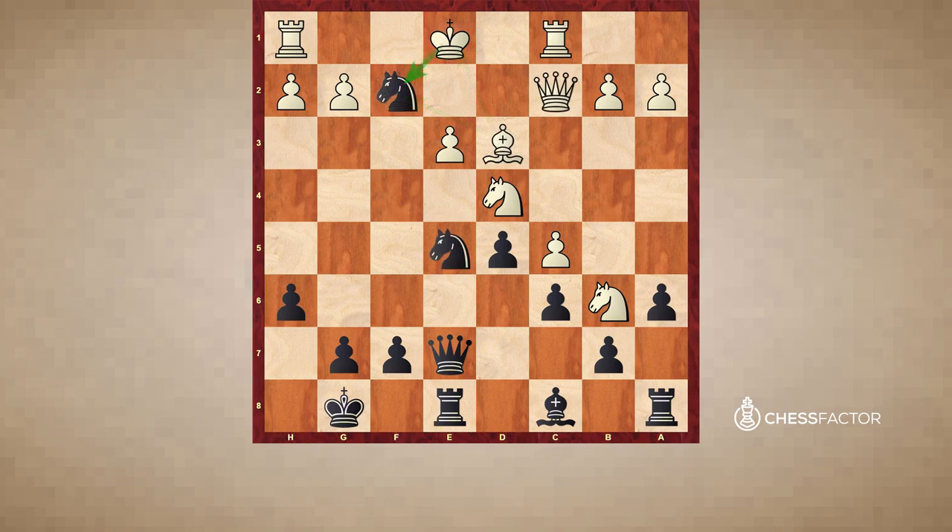So if white cannot capture with the queen, he should capture with the king. But unfortunately for white, after knight g4 check, the king has many squares to run to, but no matter where he goes, black has a winning line. For example, if the white king goes to g3, black continues to chase with queen e5 check, the king goes to h4, and now the king has been completely exposed and black can weave a mating net.